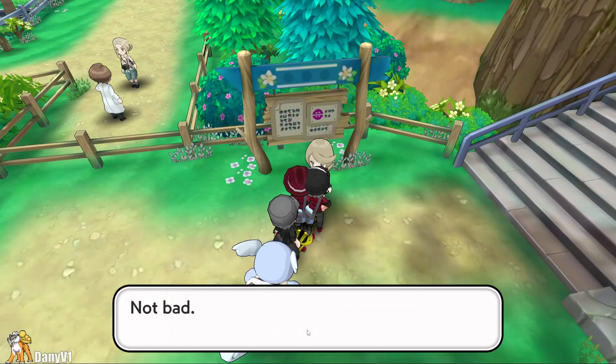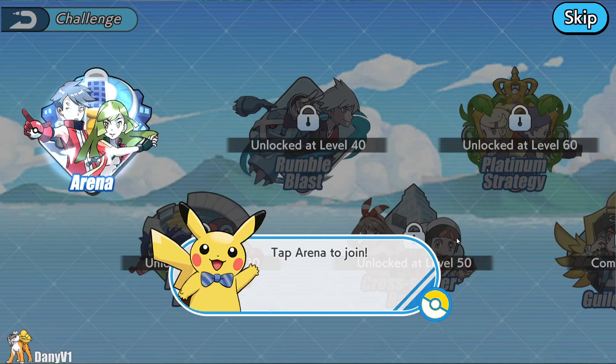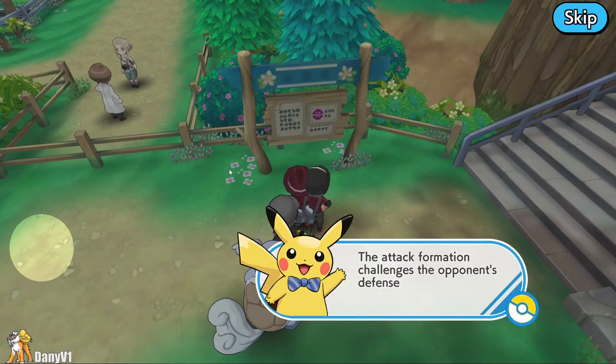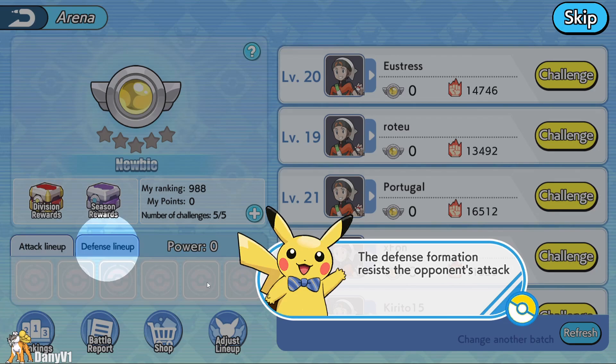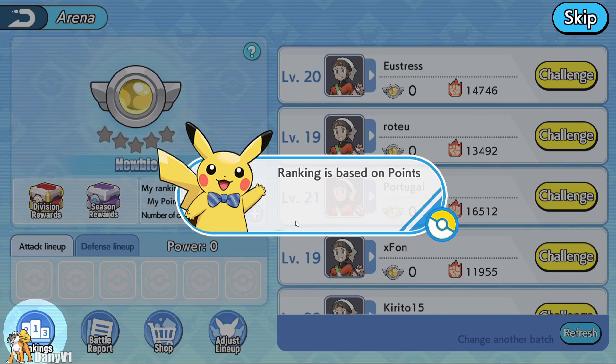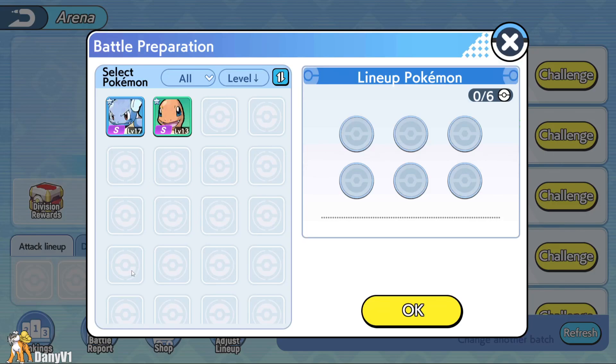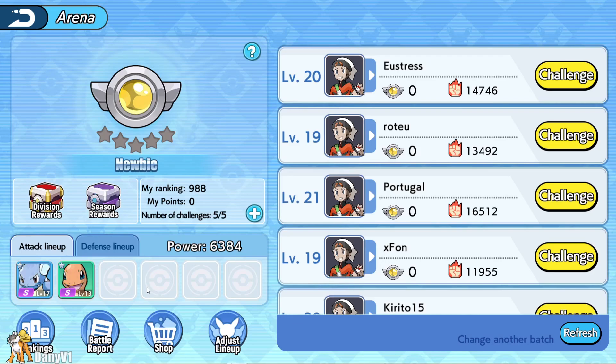I basically just continued using Wartortle for everything — so far he was the solution for all my problems. I reached level 17 and unlocked the arena. The arena seems awesome; it has a lot of explanation and I like the way this game explains things. It also has ranks like Newbie, Master, Diamond, and Challenger, which reminds me a little of League of Legends. There's an arena shop, a refreshing list of trainers to fight against at multiple power levels, and you can select your offensive and defensive setups separately, which I enjoy.